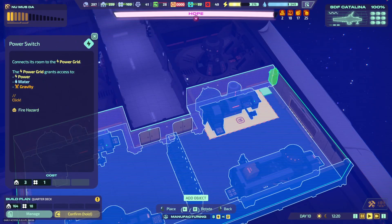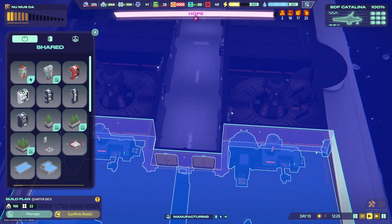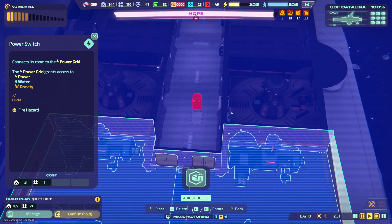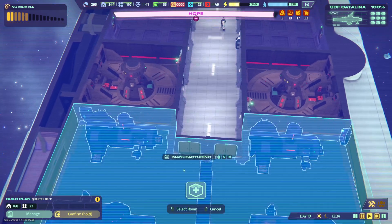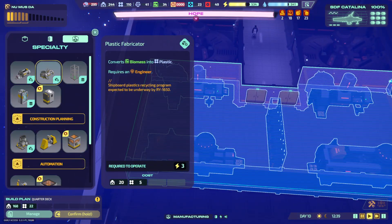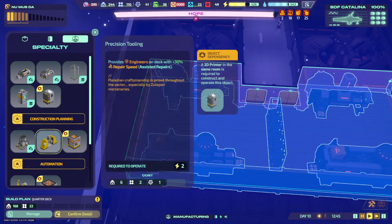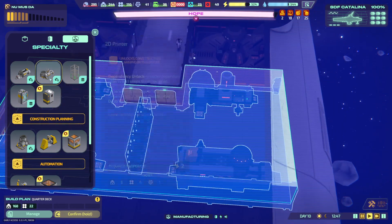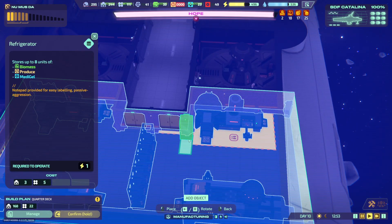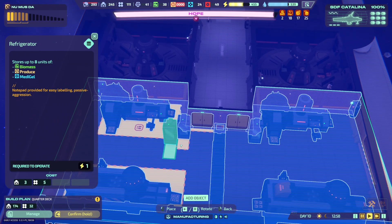We need power. I believe these are all fire hazards — no, actually the only thing that's a fire hazard is this thing. We do need... for the plastics — the plastics need biomass. We'll put two of them there for the biomass.